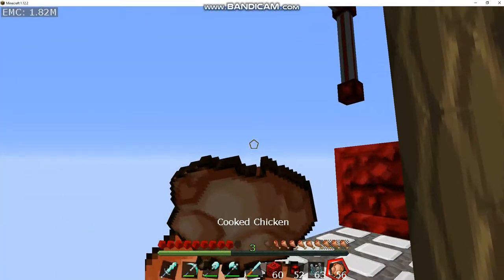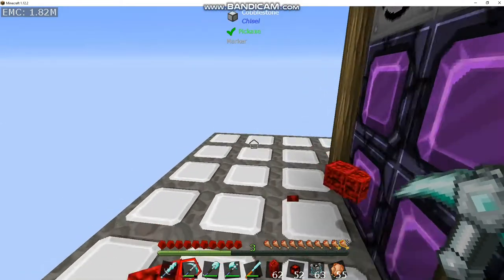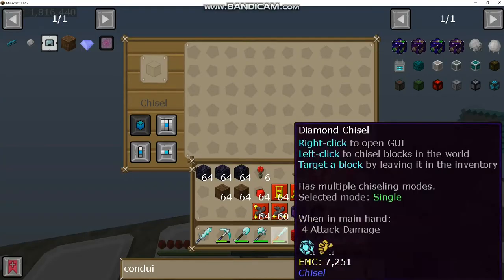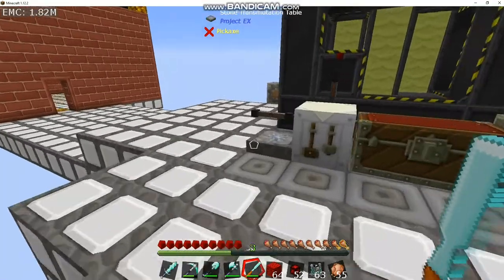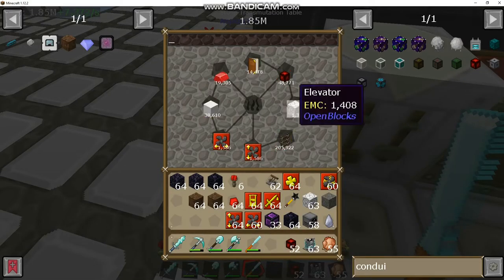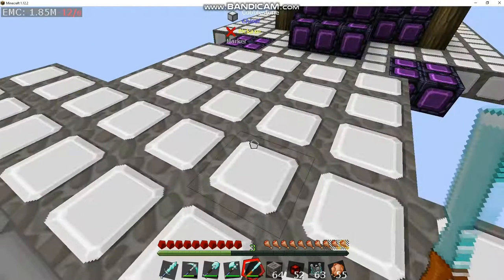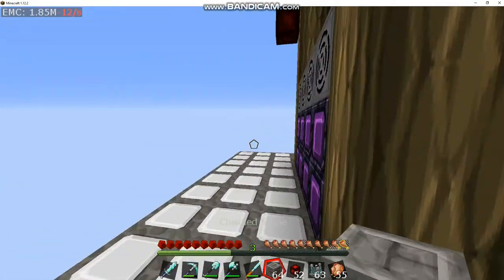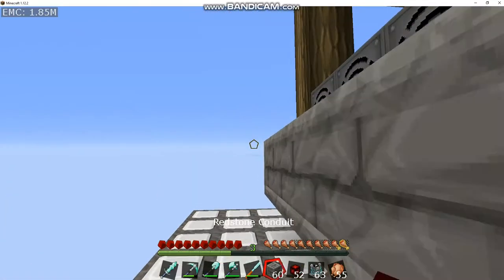Redstone actually probably doesn't have a choice, huh? Those don't work. We will change this, because redstone blocks actually output redstone, which normally wouldn't be a big deal but it kind of is this time. We'll just use chiseled stone — incased brick. Yeah, that looks decent I suppose.